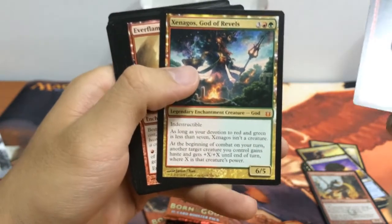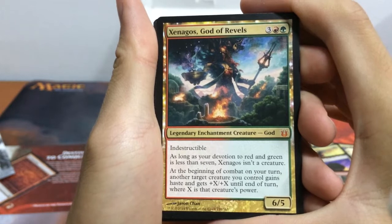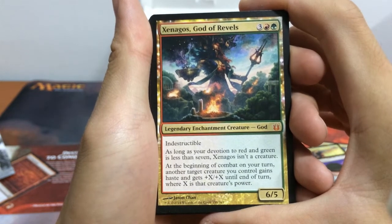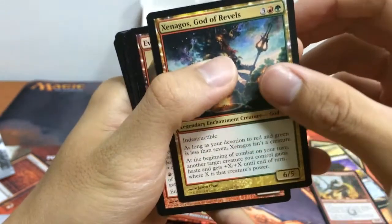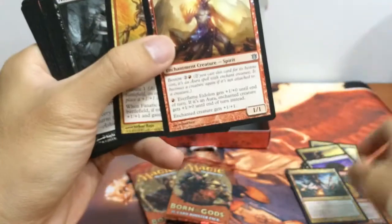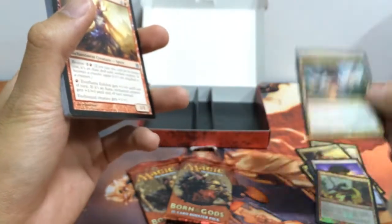Oh my god, this pack is crazy! Next we have Xenagos, God of Revels — our 6/5 legendary enchantment creature. It is indestructible, and as long as our devotion to red and green isn't less than 7, it isn't a creature. At the beginning of combat on your turn, another target creature gains haste and gets +X/+X where X is that creature's power. Awesome — I think this is like maybe 20 bucks. Very cool! If I went to the pre-release I'd most probably win. But too bad — Xenagos, God of Revels. Pretty good.